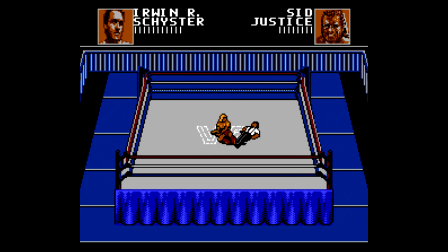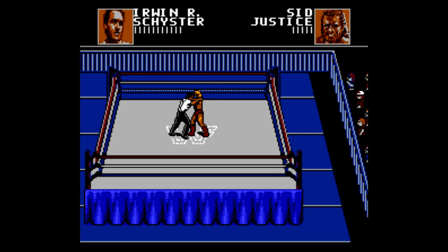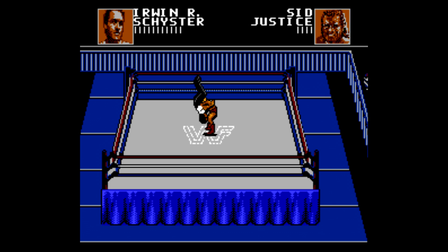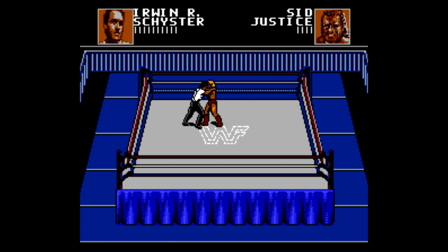Sid hit the powerbomb but misses the elbow drop. If you see them run into the ropes on their own, just kind of get out of the way and sidestep so you don't end up getting hit. Sometimes when you go for just a regular kick, you'll end up pinning instead, just because of hitting the directions. Thankfully, I'm able to kick out.